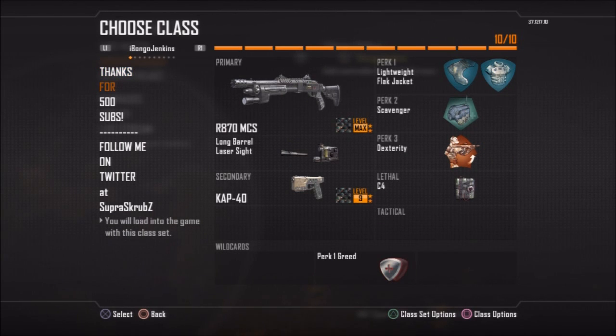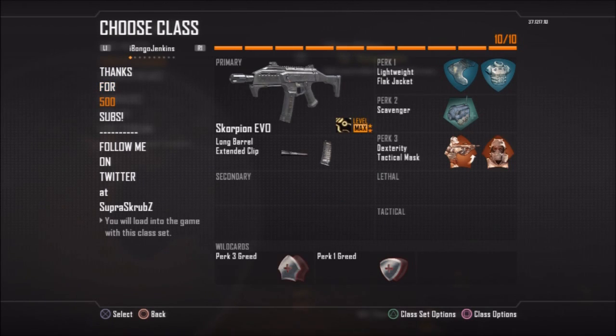Got an R870 class. Love the R870 even though it's very overpowered — I'm sure most of you would agree. Scorpion Evo — great gun, absolutely exceptional. Probably the best SMG behind the MP7, I'd say. The MSMC's still up there, probably tied with the Scorpion Evo. It's definitely a contender for best SMG because that fire rate is just absolutely ridiculous.